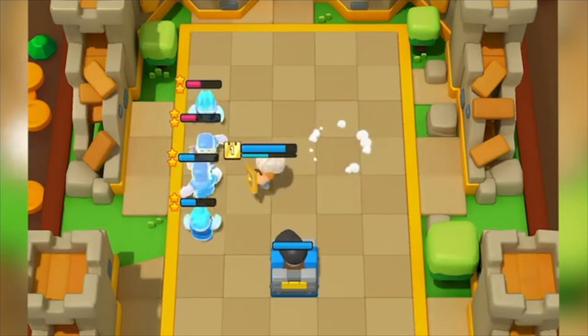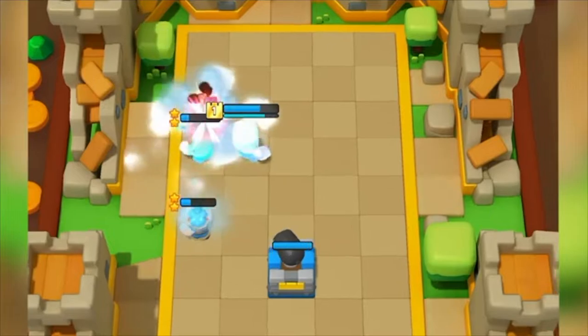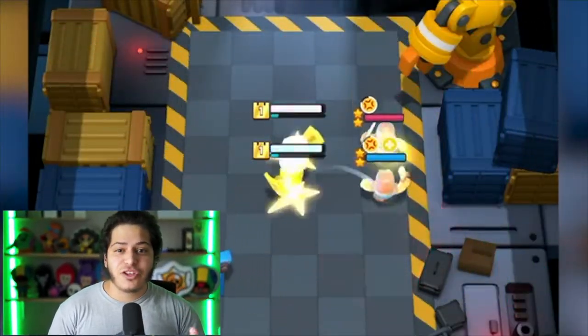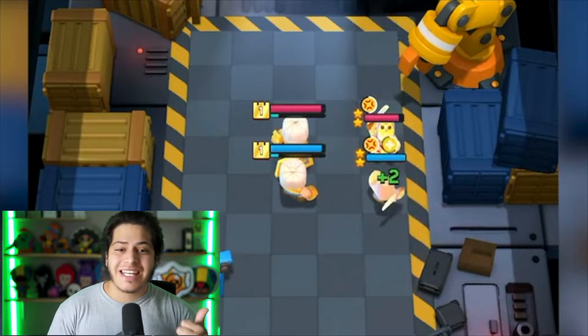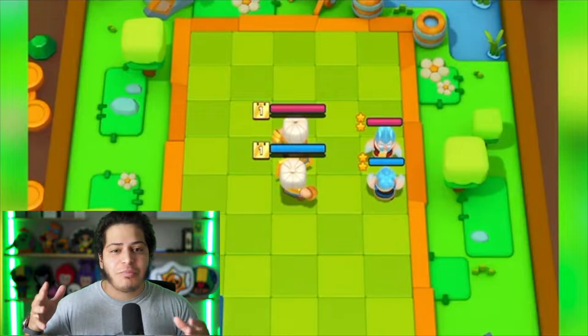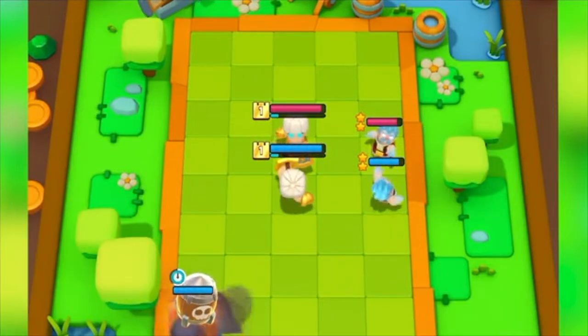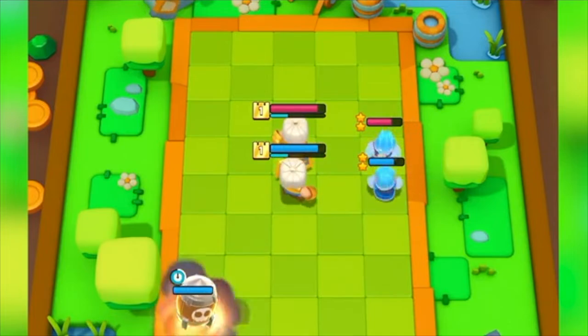Most gizmos require two stars to deploy, and as soon as you have the star upgrades you can place the gizmo on the board. Placement matters because once you place them, in future rounds you cannot remove them and you cannot sell them for another gizmo — so make sure whatever gizmo you pick is the one that's really going to benefit that battle the most.